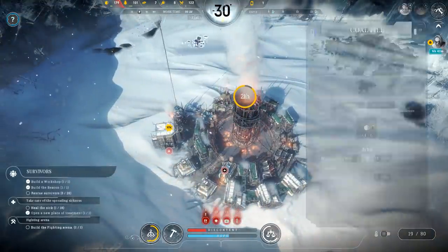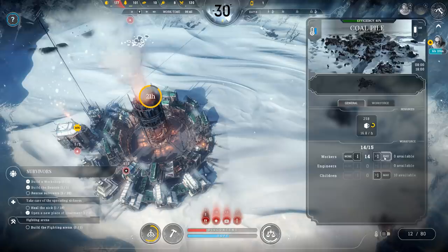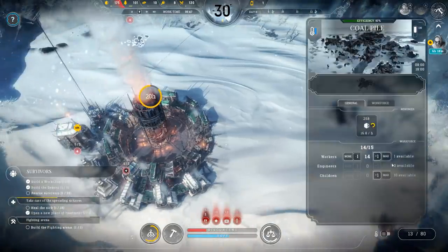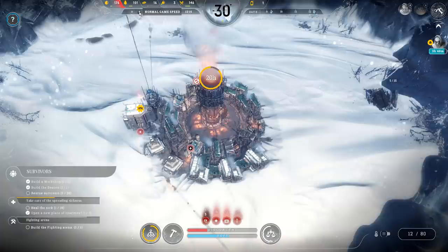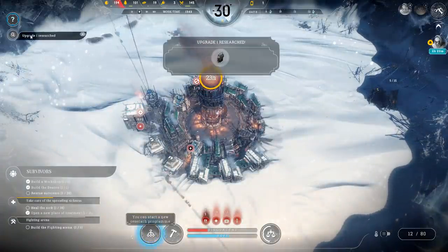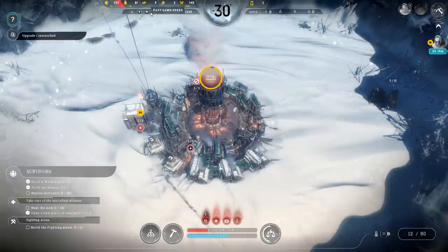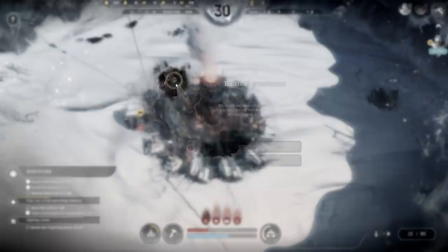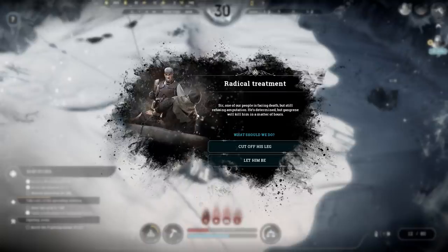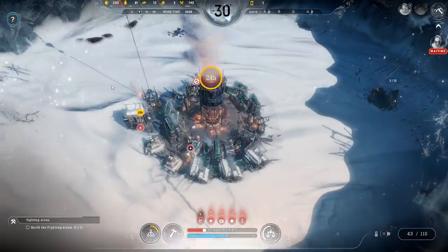We are running out of coal — that is not optimal. We're getting resources again. Upgrade has been finished, which means we can build a coal mine, or at least get the research going for one. One of our people is facing death but refusing amputation — he's determined, but gangrene will kill him in hours. Cut off his leg. The city must survive.